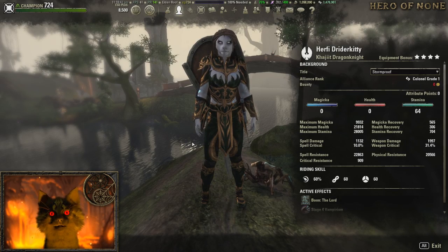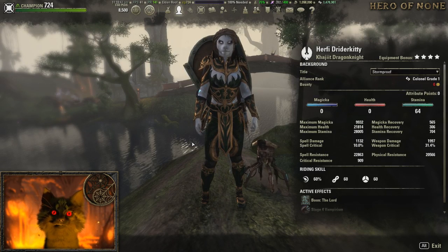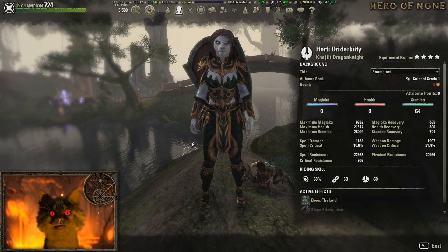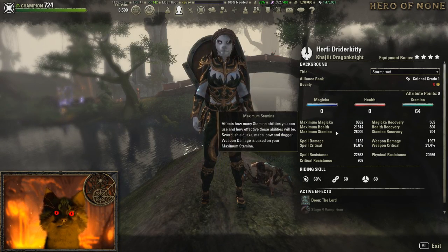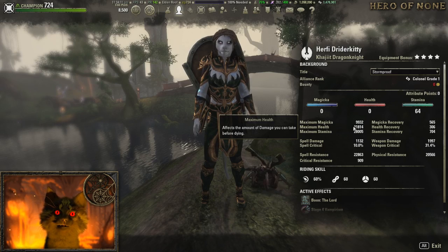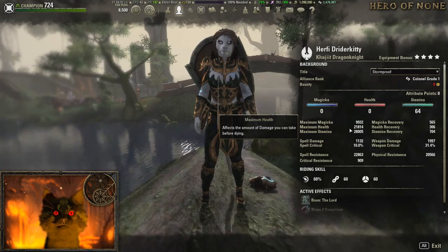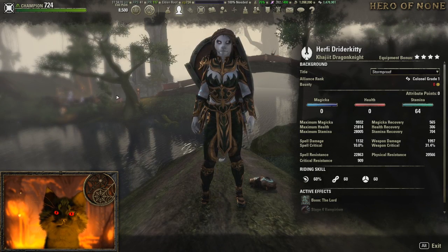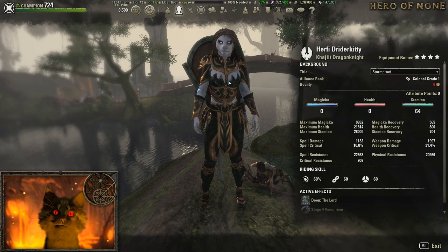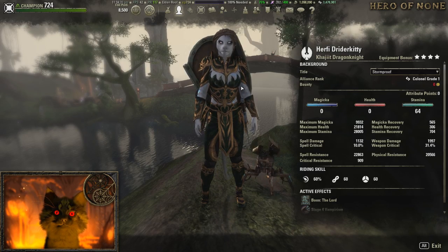There are a lot of different builds out there and you don't have to judge people when they come in, but there are a few warning signs to watch for. When looking at your tank, they should have around 25,000 health or above — if they have less than that, be a little worried. On the other hand, if your DPS has over 25,000 health and has a sword and board in their back bar, maybe ask what type of build they're running before jumping into content.